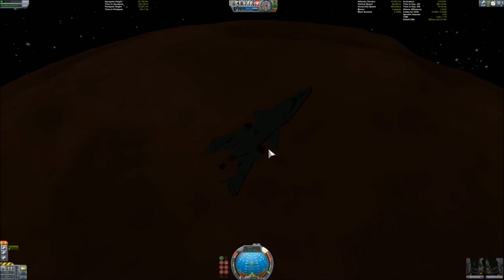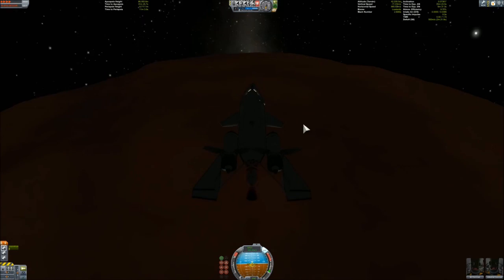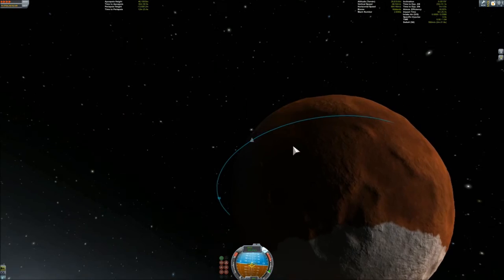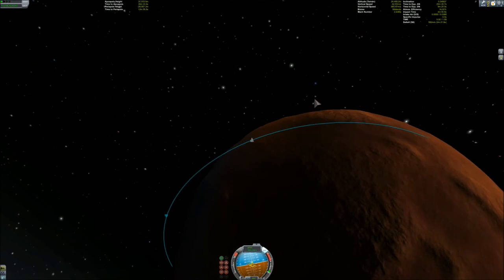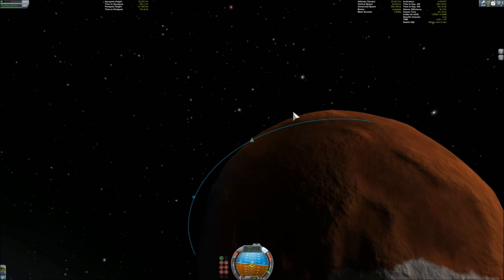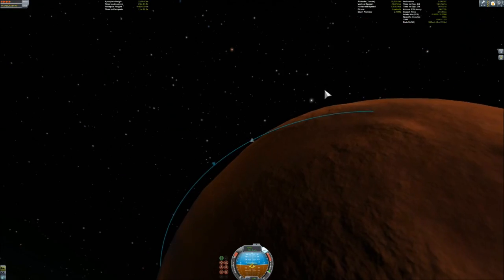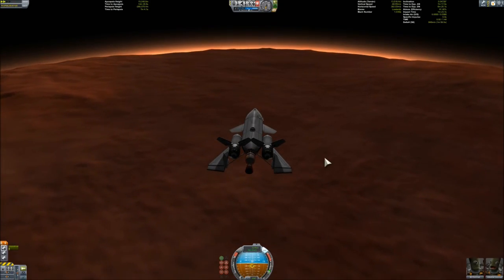I am still learning again the atmosphere of Duna because it changed again — previously I was really good at it, but now I'm in the beginner stage because of the drag changes. As I arrived at the atmosphere, I turned on the air brakes and waited. It seems I would lose speed before hitting my target, but this is an airplane — it really glides, even in the atmosphere of Duna, even with these small wings. It seems they didn't change the lift but they really did make the drag smaller, and I think I'm arriving nicely where I wanted to arrive.